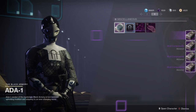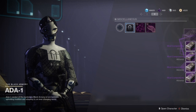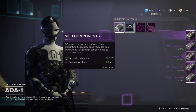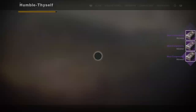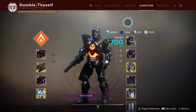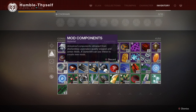With Season of Opulence coming up, there are a lot of YouTubers posting videos saying this is the greatest or fastest way to farm for mod components and enhancement cores, which are really hard to come by in the game. I think this is going to be the best and easiest way to get these materials. Enhancement cores and mod components are difficult to come across, and some of the tricks that used to work — like reacquiring gear from your collections and dismantling it — that stuff doesn't work anymore.